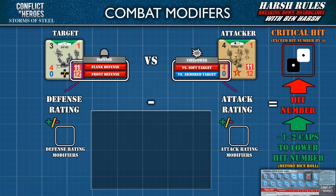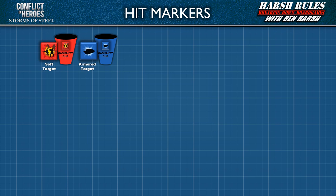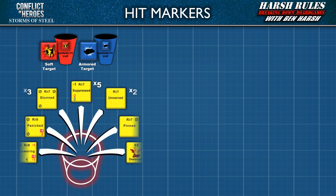Now that we understand how the combat calculation works, let's look at the possible outcomes when a unit is hit. When an attacker scores a hit on a target, the affected player draws a random hit marker and places it on their unit. Storms of Steel comes with two sets of hit markers: one set for soft targets with a red backing, and one set for armored targets with a blue backing. During setup, players can place these face down and randomize them, or stir them in an opaque bag or cup. The first two scenarios only use soft target hit markers.